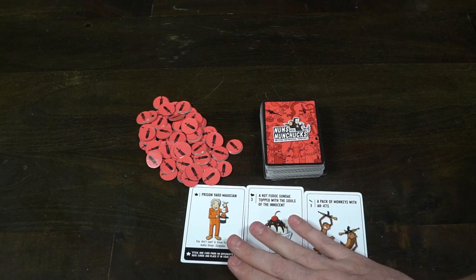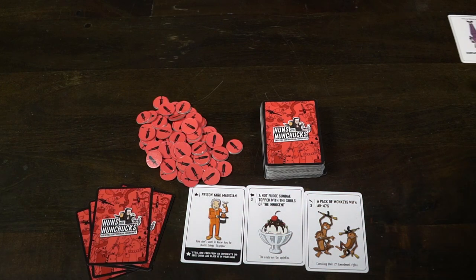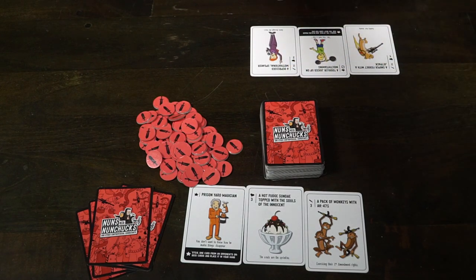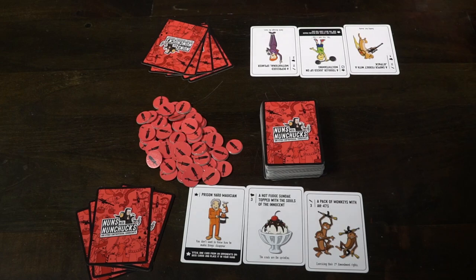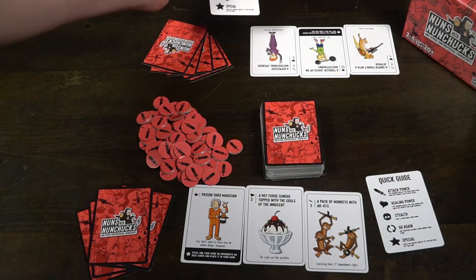Each player is going to draw a total of eight cards from the deck. Each player will select three of those cards and place them face down in front of them, then reveal those three cards. After that you should have five cards remaining in your hand. You'll choose the first player and begin the game. Yes, it's that simple.